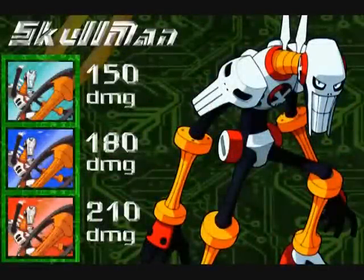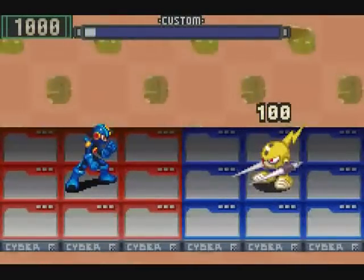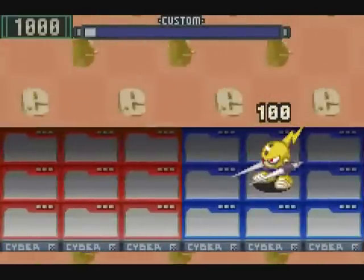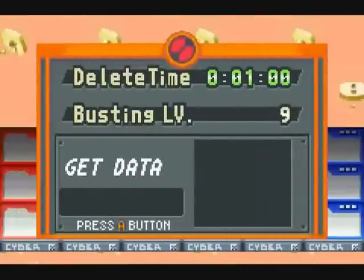Next up is Skullman. It is rather notable that in his chip he's quite clearly using the bone stalker, and yet that's not what he does when you use the chip. He does certainly bring the pain, though. Once summoned, Skullman is extremely straightforward — he basically just drops his giant head right on the enemy. It has no range of effect; it only damages the panel that it lands on, but it is rather heavy damage.